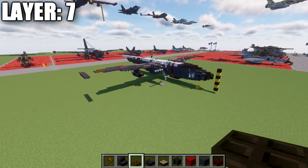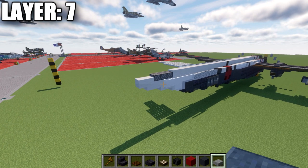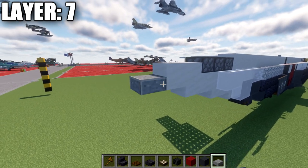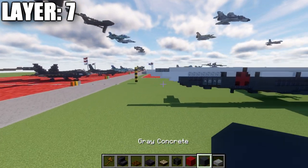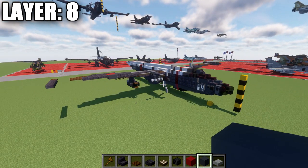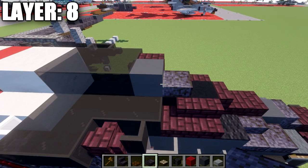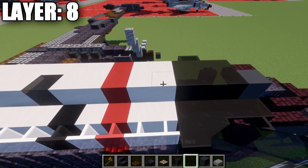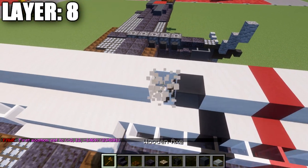Before moving on to layer eight, one thing to add on layer seven: when copying over, one polished blackstone top slab was not transferred — it goes coming off the quartz top slab on the rear. Once you have that added on, we're good to go. Moving into layer eight — we place a polished blackstone slab on top of this block here, then going back from it, a gray concrete block followed by three black stained glass blocks.